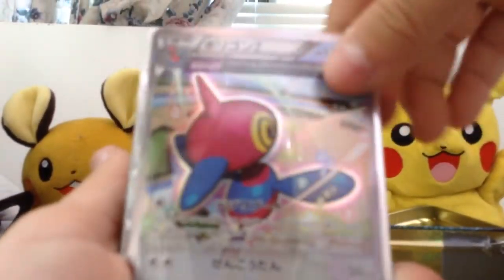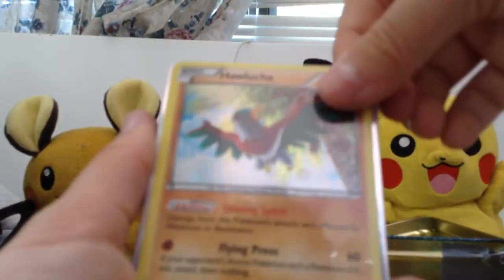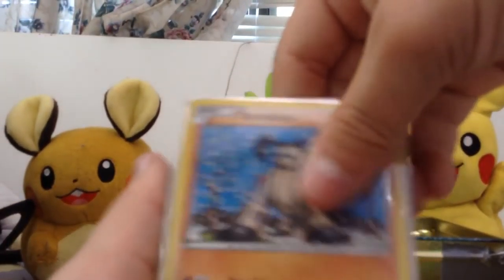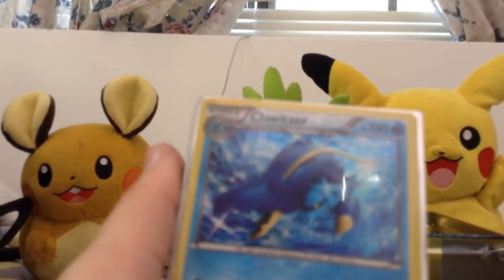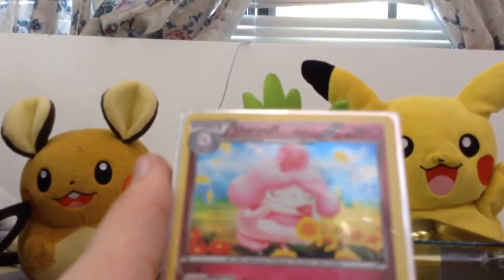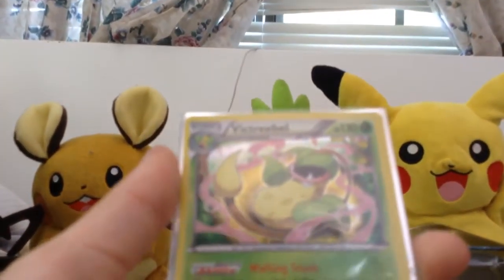Yeah, there we go. Nice shine. Let's take a look at the holos. A holo Porygon-Z, a holo Krookodile, a holo Lucha Pokemon — Hawlucha, a holo Regirock promo, Lickylicky, a holo Rare, Tyranitar, Klefki, Xerneas holo, Slurpuff holo, Palkia, Palkia promo holo, Black Kyurem holo, and Victory Bell holo.